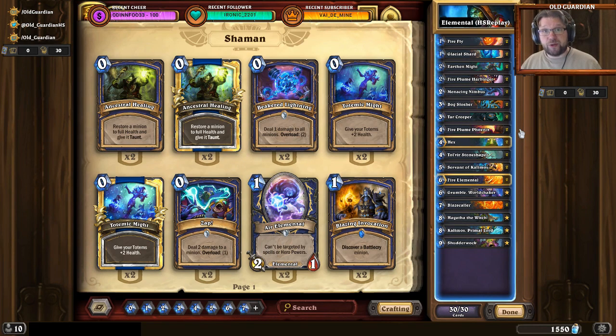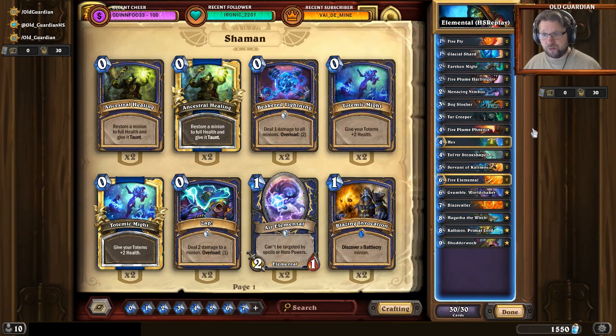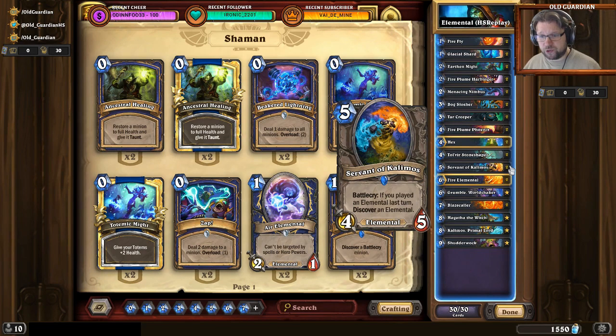And then there are the matchups where you have to be the beatdown. These are the matchups against OTK decks, something like Priest. Priest is just going to kill you if you give them enough time. So against Priest you want value, you want some actual power. You're not looking for Firefly — you're looking for stuff like Menacing Nimbus together with Earthen Might, Servant of Kalimos, cards that give you more cards to play and that can also threaten the Priest's life total.